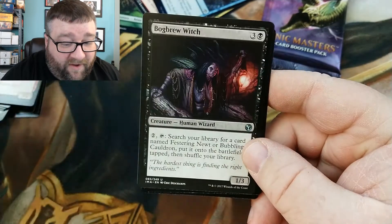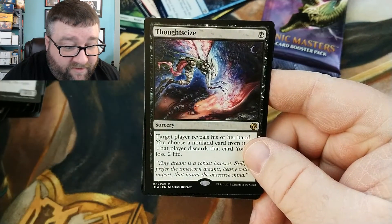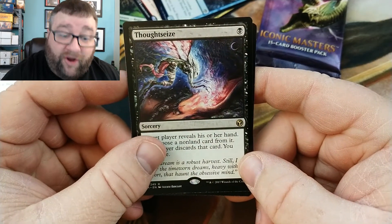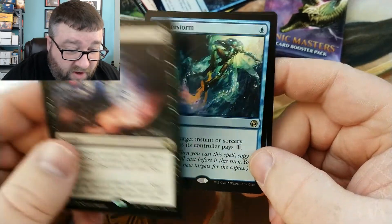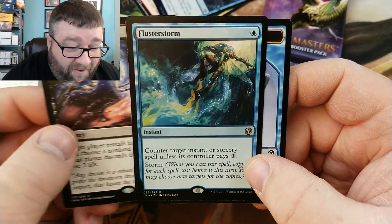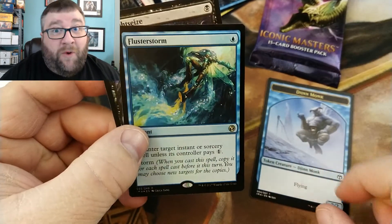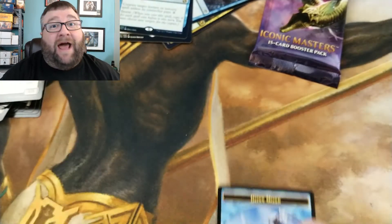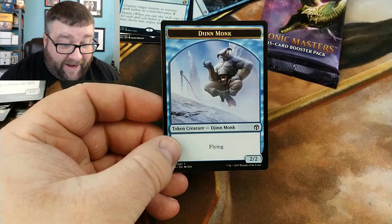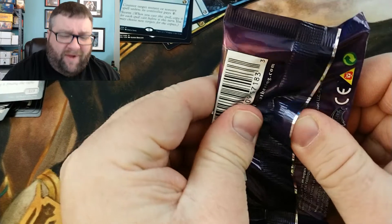Absinthian Falconer, Bog Brew Witch, and our rare is Thossies — well, that's not too shabby. And our foil is a foil Fluster Storm — winner winner chicken dinner! These packs just got a lot better. We also got a Djinn Monk token. Foil Fluster Storm — I'll go with that.